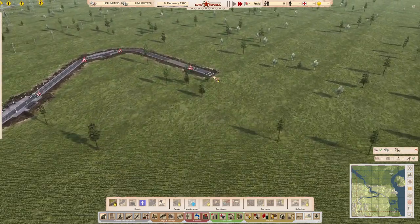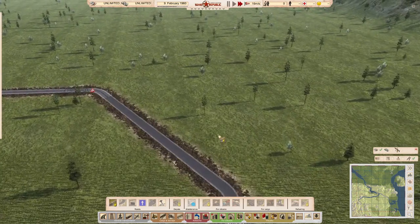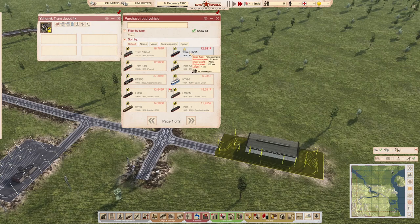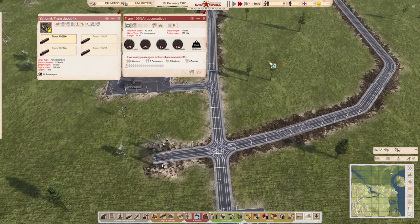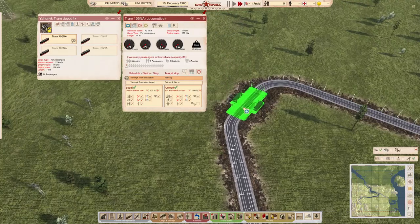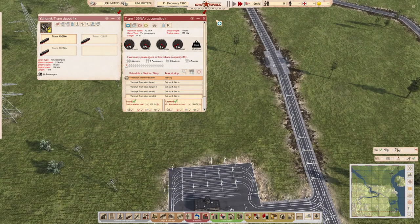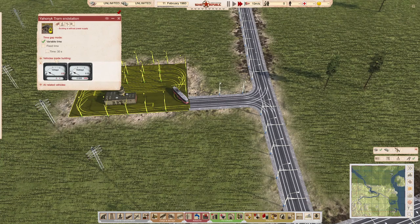Like metros, trams are effectively a one-way system, so we put in a looped route. We'll buy four trams running at 72 km/h. Setting up the route is exactly the same as a bus. I'll put the end station in first, then hook around and back. Once the game runs, the tram goes out to the end station and you can set the interval between trams — I'd suggest using a fixed time.